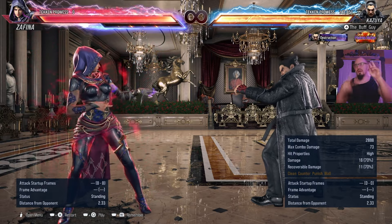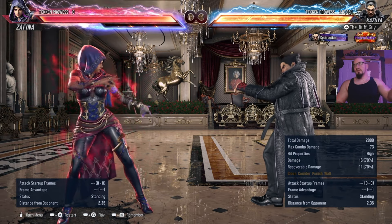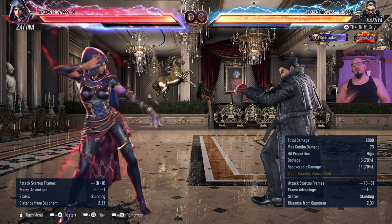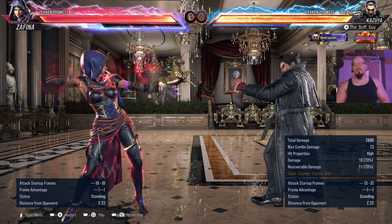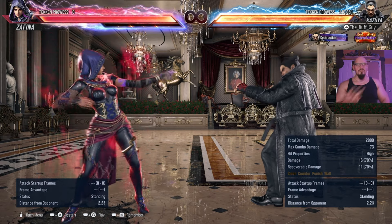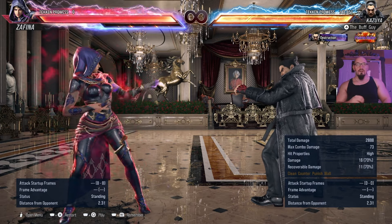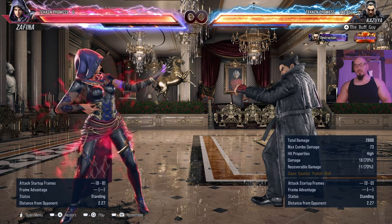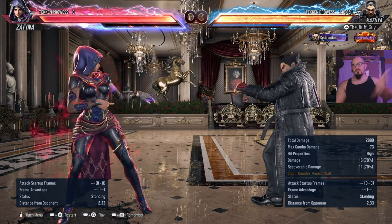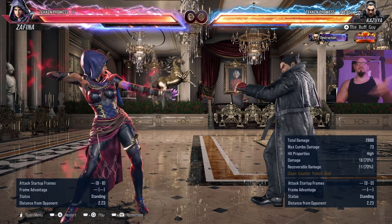Anybody that's got a move where you kick someone and jump while doing it — that's a 15-frame hop kick. Most of them are 15 frames. There are a couple of exceptions: Reina's got a 17-frame one, I think Asuka's is also 17 or 18 frames, and Steve's got like a 23-frame hop kick so it's pretty much useless. The vast majority are 15 frames and will launch people that are minus 15 on block. So rage arts — when you block a rage art, hop kick them to death. By the time you hop kick them, then do your combo and there you go. You've just punished the rage art that you blocked.